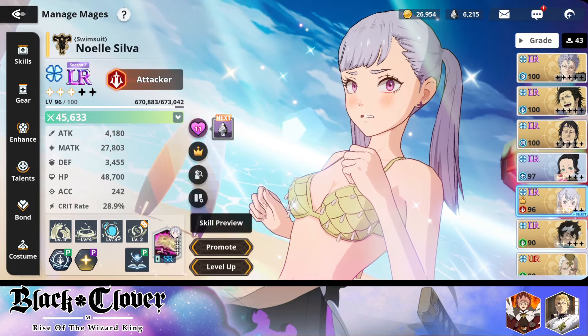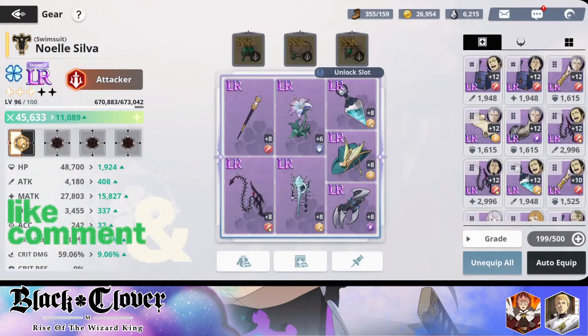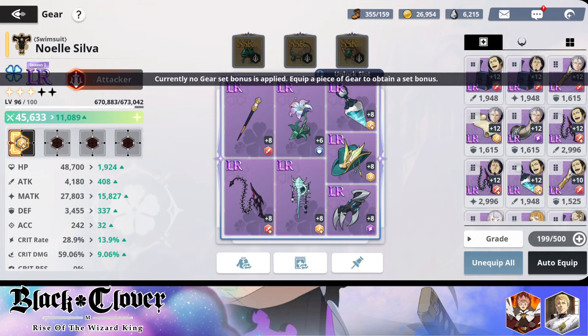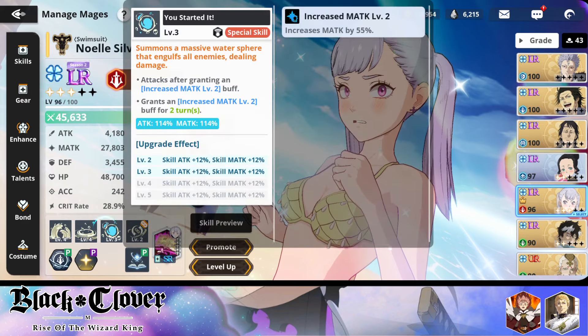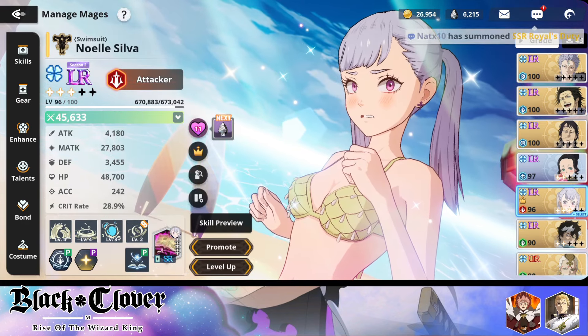As you can see, my Noelle is built up relatively well for day one. The only issue is she is not maxed out and the gears are absolutely atrocious. What I went with is just trying to increase her magical attack — I haven't really focused on the set bonuses yet, which I'll focus on later. In terms of skill levels, I want to show you guys how well my Noelle can perform.